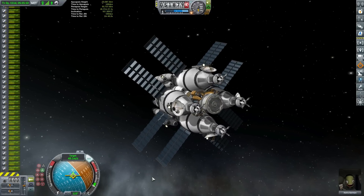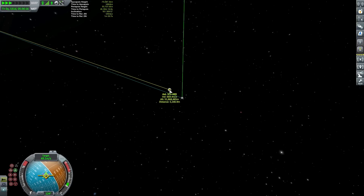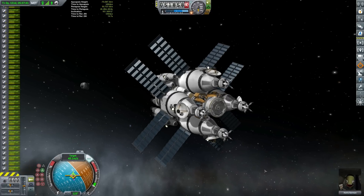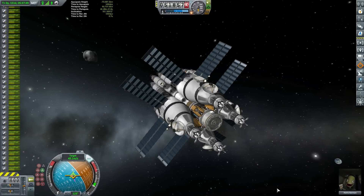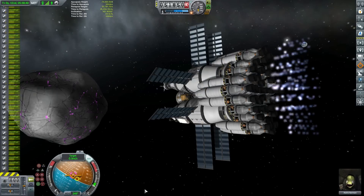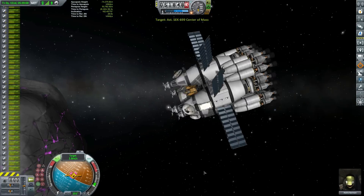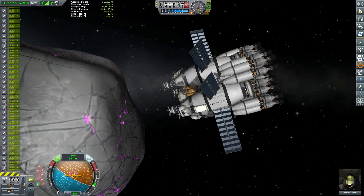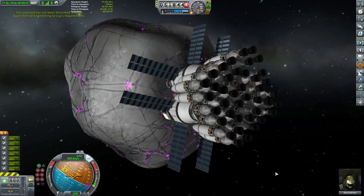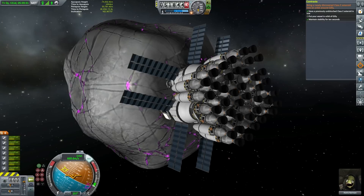Interestingly, there was no actual marker appearing for the asteroid, so I had to jump into map mode to see where it actually was. I finally caught up with it — still no marker appearing. But as I approached, I realized this is no regular asteroid. Targeting the center of mass and we'll dock with this thing to do some research on what appears to be a very rare, mysterious element of some sort. Perhaps this element will be used for future glow-in-the-dark toys for Kerbal kids.